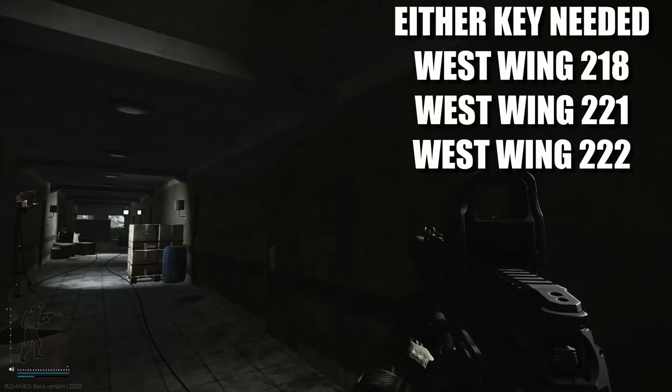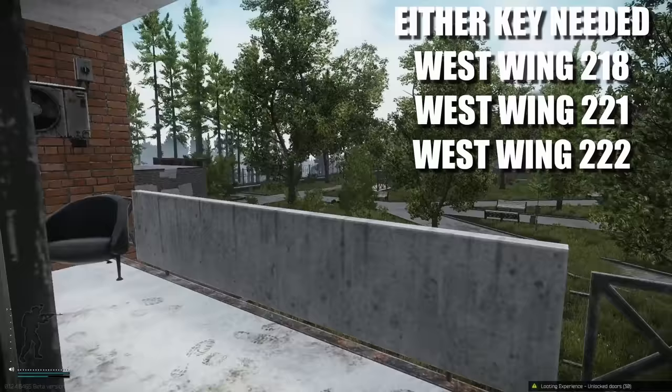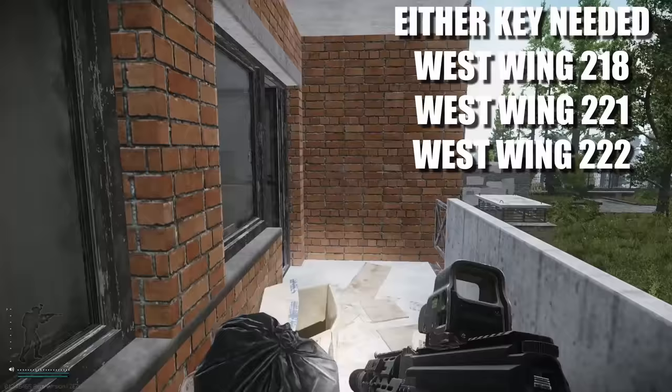The three keys you can use to open up are 218, 221, and 222. I have the key for 221. If you enter from this room, go through the balcony and you're into 221, then go through the balcony again and you're in 218 — this room right here. The keycard spawns on top of the barrel.